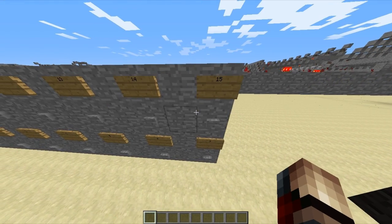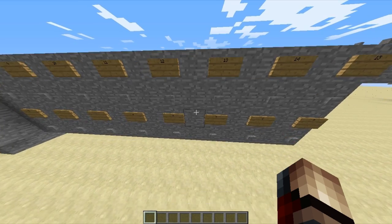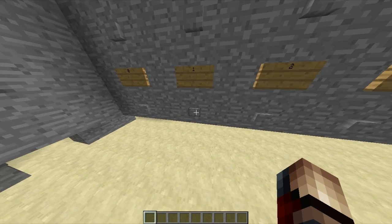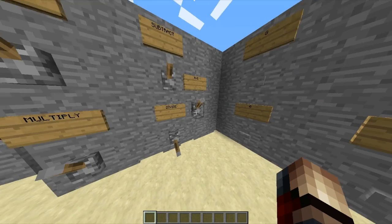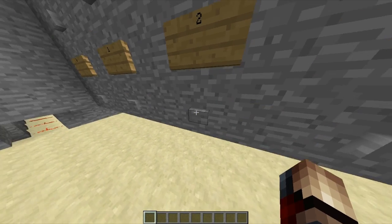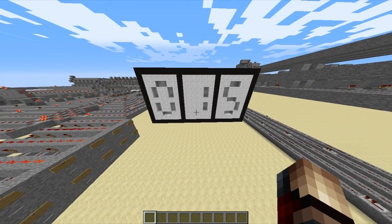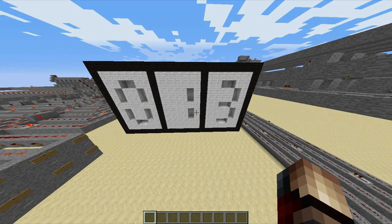Let's do another one. Let's do the same number divided by itself — 2 divided by 2. It should give us 1. 2 and 2 — 2 over 2 should be 1. And as you can see, we get 1.